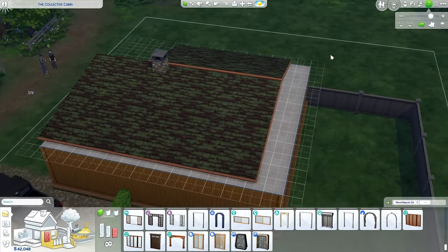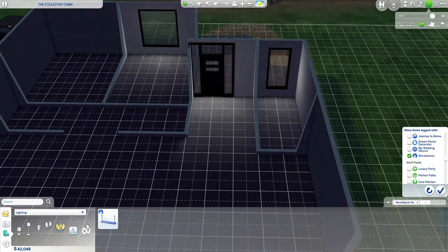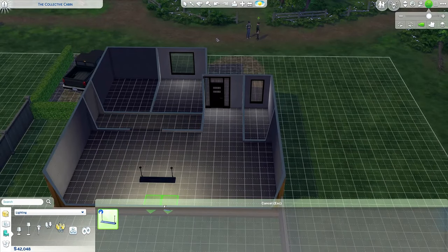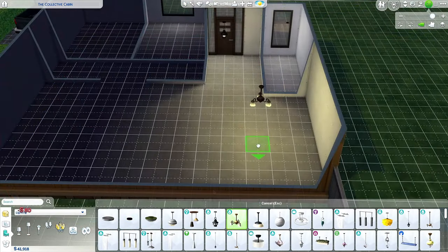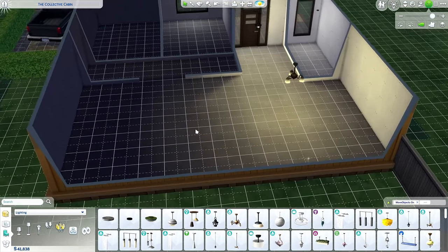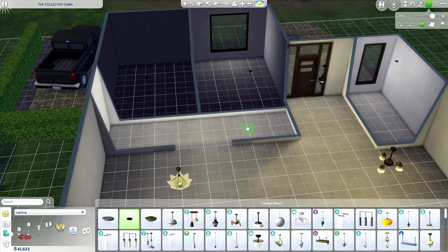I need to fix the roof, of course. This window doesn't make any sense now, so directly into the bathroom, of course. We need lights — we got only these lights from the werewolf pack. We're living in the cabin, not in the factory. This little one in the bathroom. And this is going to be the kitchen and dining area, and here the living area. Maybe one of these, and another small one in here.